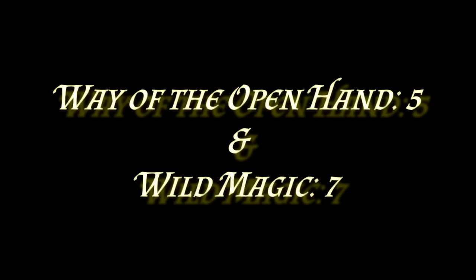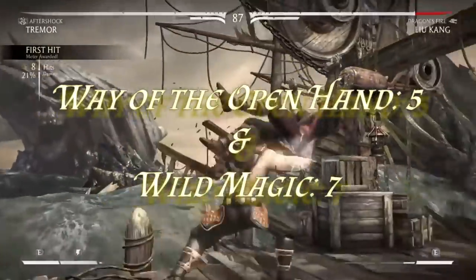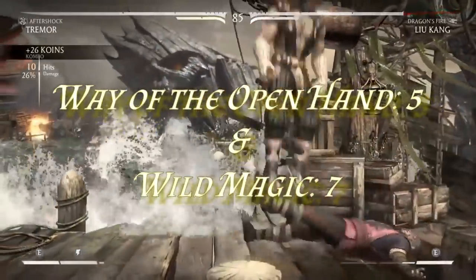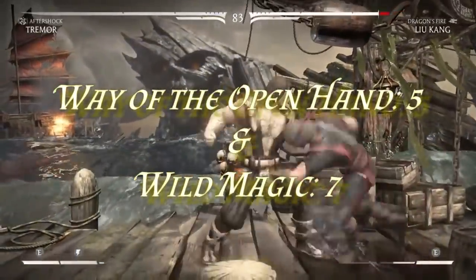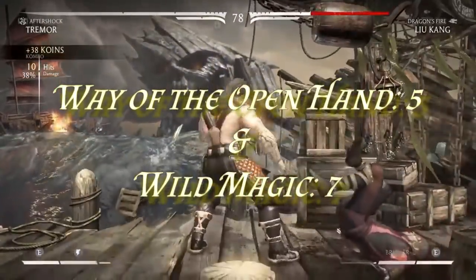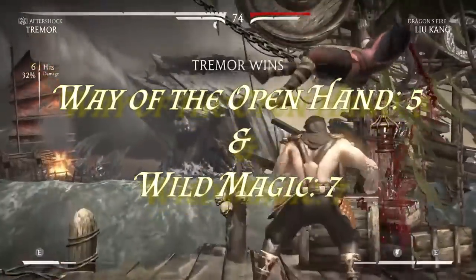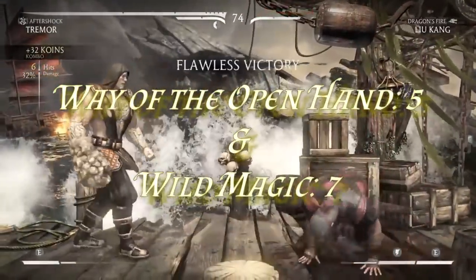We're going to keep this around mid levels to keep the characters playable. We'll go with five levels of Way of the Open Hand Monk and seven levels of Wild Magic Sorcerer. The important techniques in Way of the Open Hand are your prone and pushback effects. Wild Magic Sorcery covers most of your elemental stuff, so you don't have to worry about Way of the Four Elements — you get more variation from your sorcerer levels. Wild Magic also gives you Tides of Chaos, which lets you get advantage on attack rolls.